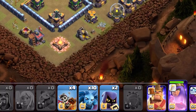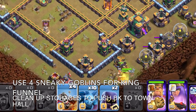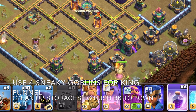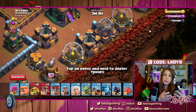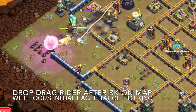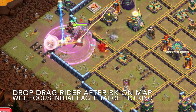Once the queen makes her approach to the defending AQ, send in your next wall breaker to open the corner compartment and move her along. Once you know the queen is on that approach, drop your king on the bottom side of the base. Use sneaky goblins to set up funnels, and use giants to tank so the king moves toward the town hall side. Reserve a couple sneaky goblins for the storages to create his pathing. Reserve one dragon rider to help the queen with the push — this is very important for keeping timing on track.